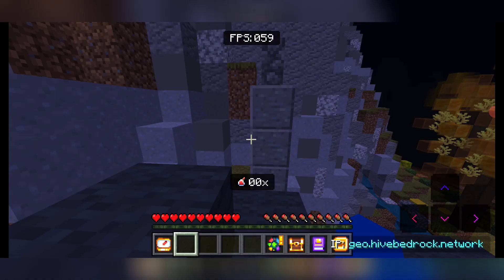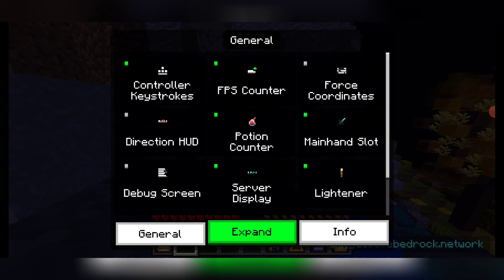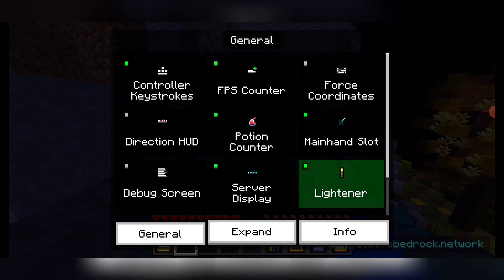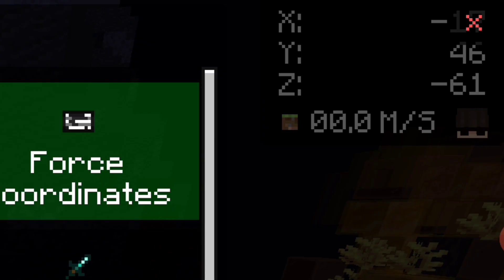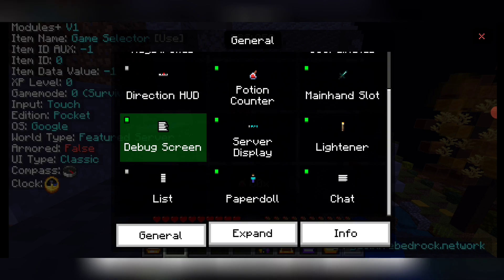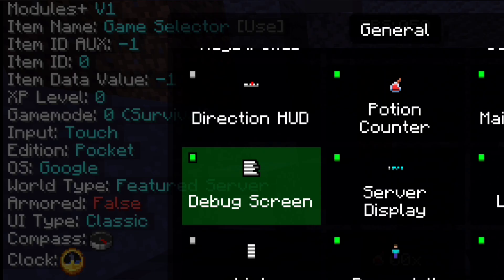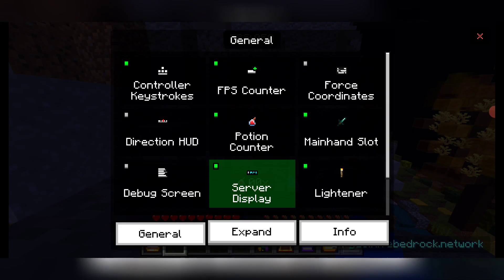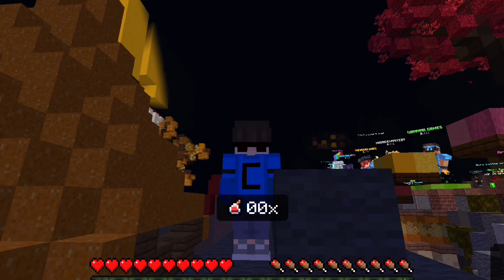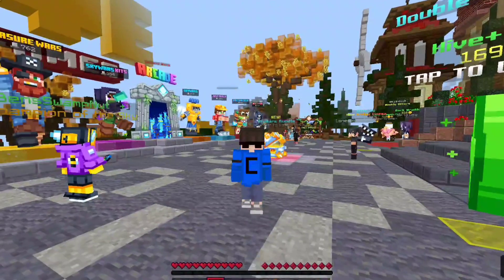The mod menu is really awesome. It has control strokes — oh my god, this keeps sliding away, so annoying. It has an FPS counter, force coordinates which you can see at the top left, a debug screen that still shows all your info, and a list for names which I don't know why they kept. Many more features too — that's the Modules client.